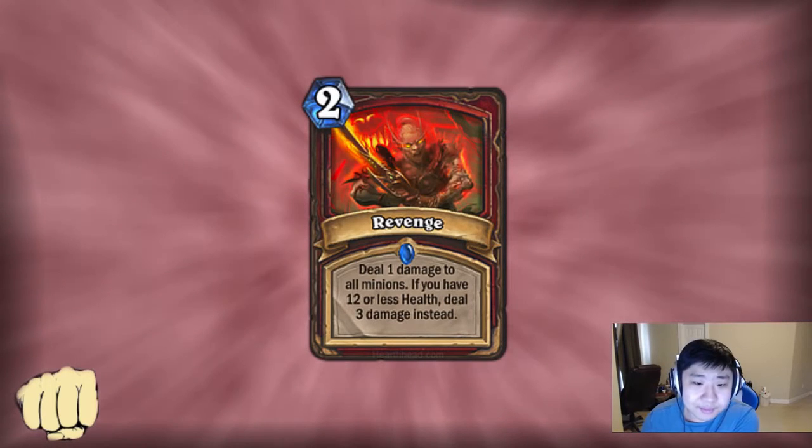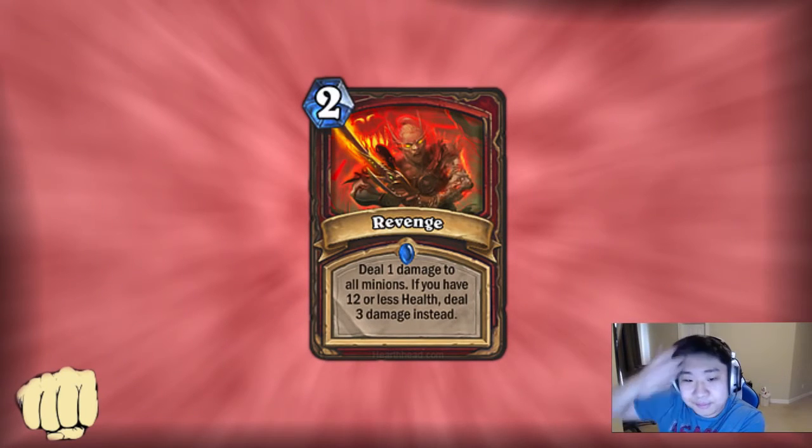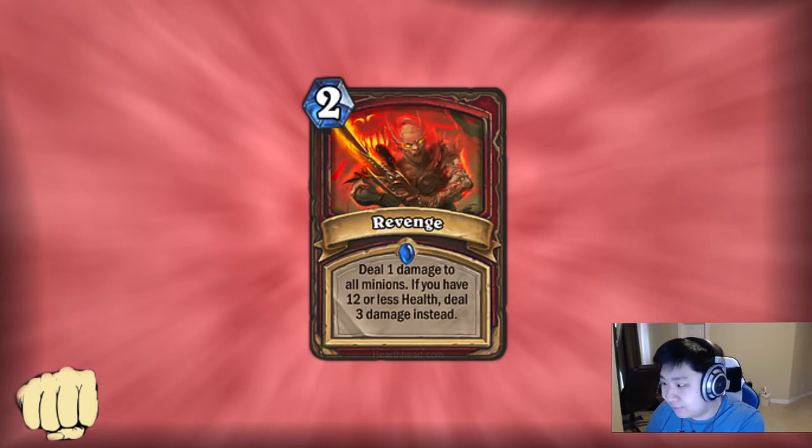Revenge: 2-mana Whirlwind. If you have 13 or less health deal 3 damage instead. I don't think it's very good — Whirlwind isn't great, and I don't even know if this is better than Whirlwind. Probably worse. If you want a card that requires you to have 12 or less health to be powerful, you can just play a Molten Giant for 0 mana and get an 8/8.